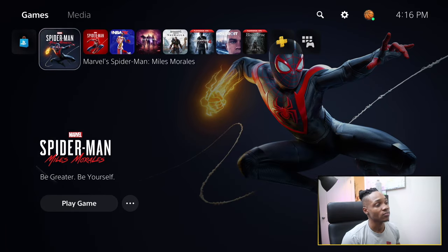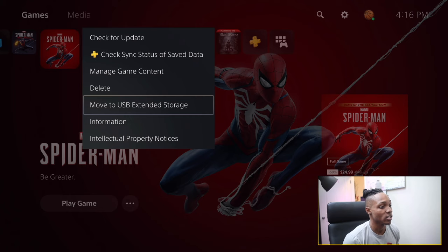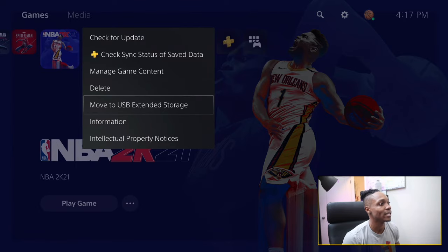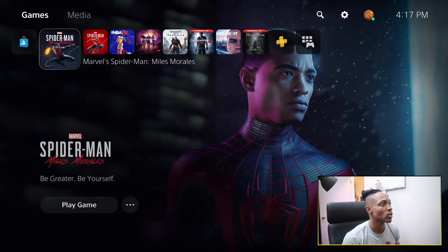Here we are at the PlayStation 5's home screen. The first thing we're going to try is copying directly from the home screen. They've added this new setting where you can transfer games directly from here — you can just move any game. This is a PS4 game, but NBA 2K21 is a PS5 game. Before you couldn't move PS5 games between internal storage and external storage, but now you can do that by clicking the options button and you'll see an option to move to USB extended storage.